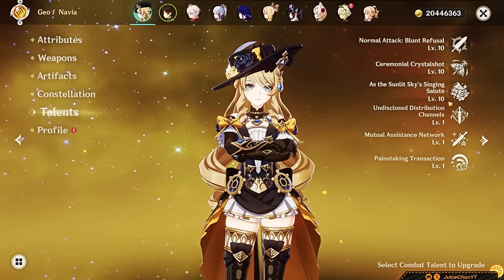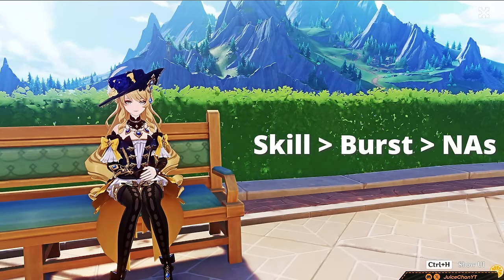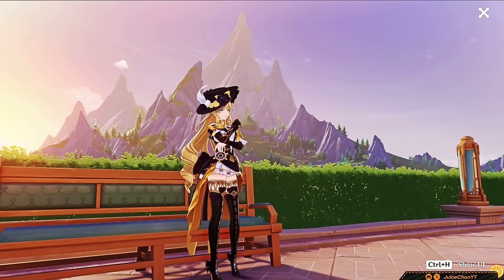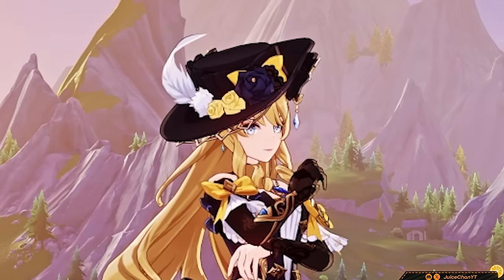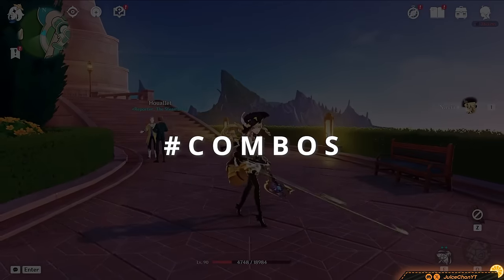What about talent priorities? Simple. Navia's skill is the main meat of her kit — level it up first. Her burst cost is cheap and deals solid numbers, so level that next. Navia's normals are worth looking at too, but if you're playing her as a quick-swap sub-DPS, you can ignore them. But two skill charges — how in the world do you apply this? Well, let's take a look at Navia's combos.